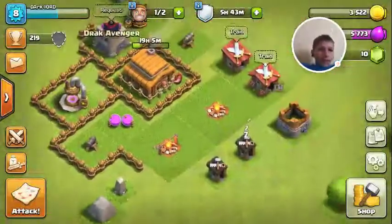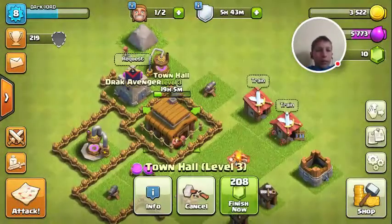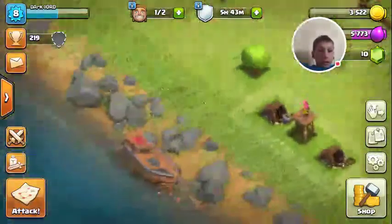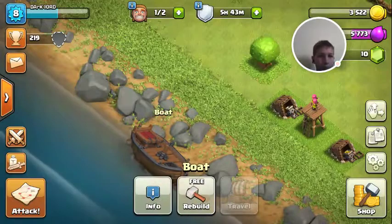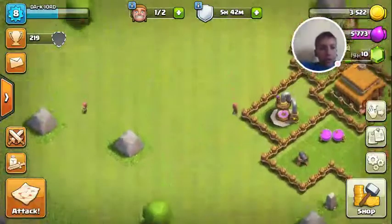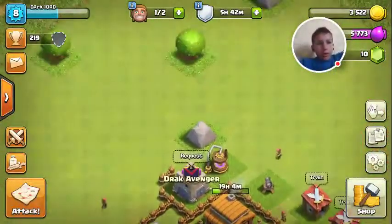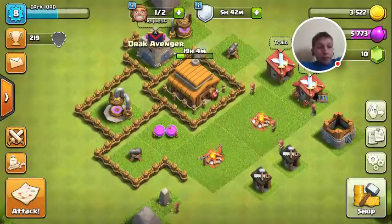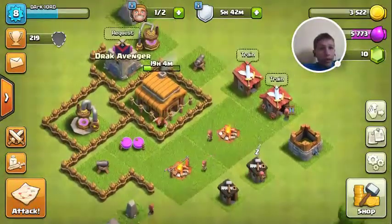So the thing here is, I'm upgrading my town hall to level four, because you see the ship — the boat. You can go off to find different islands, you can attack people with them, all kinds of stuff like that. But you've got to have level four town hall.